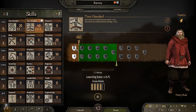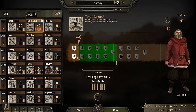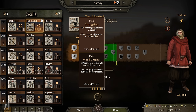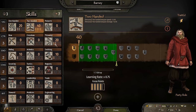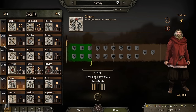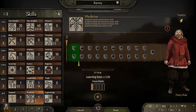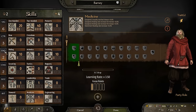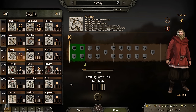First of all, we do want to spec some points. Should we go for handling? Yeah, we want to make sure that we're super fast. Let's go for two points in focus, a point in medicine, another point in vigor, two points in endurance, and then some more athletics and some more riding too.